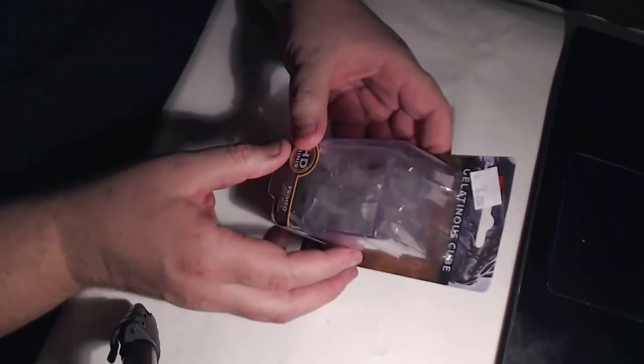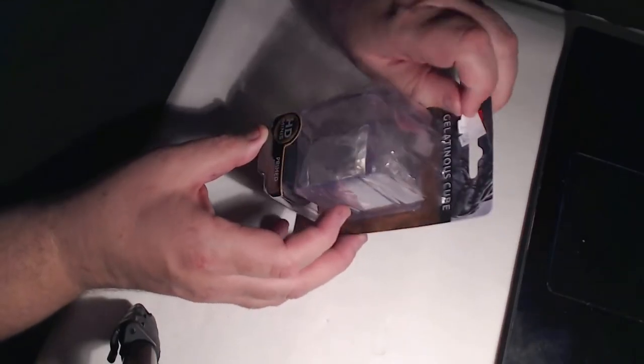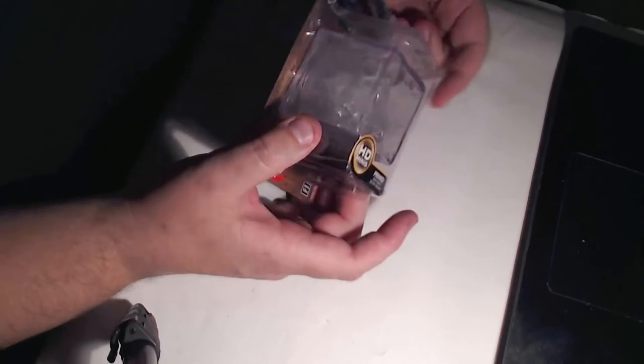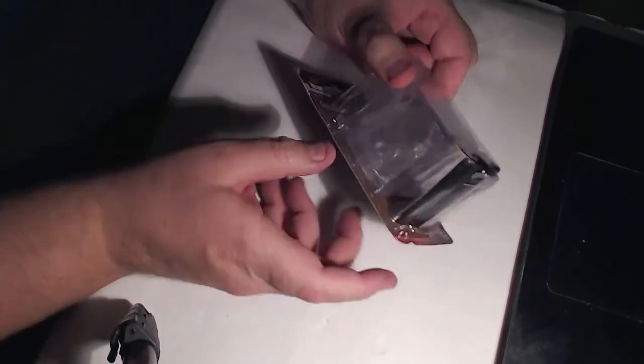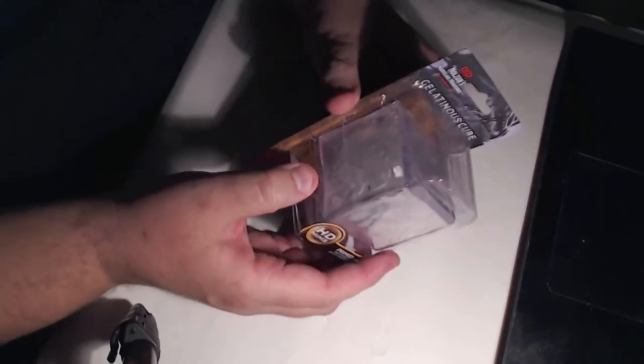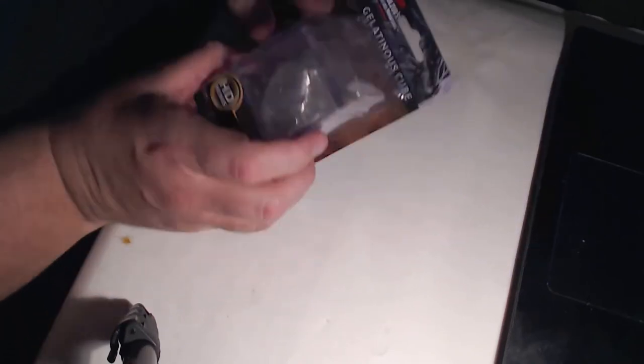For any of you guys who are following the new stuff coming out from D&D — for D&D miniatures I got a few of those as well. This is going to be really fun to do — it's the Gelatinous Cube. It's going to be neat, it's got things stuck inside that I'm going to be able to paint. Looking forward to that — it's going to be lots of washes so I'm going to be able to see through it still, just like a gelatinous cube.